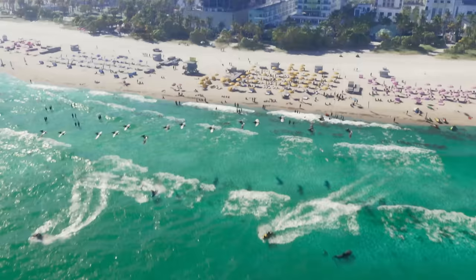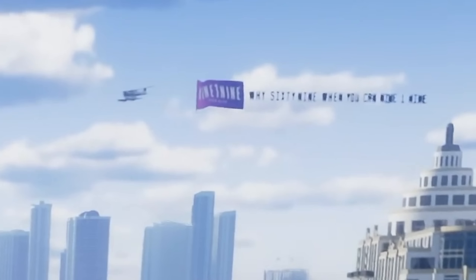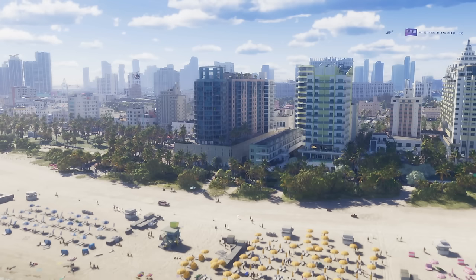The next thing to point out is on the beach — the NPC generation doesn't appear to be random. People congregate around seating areas and stick to certain areas of the beach, which is way more akin to real life. Seaplanes are a prominent aircraft in the game and look to be making a return. Another thing to note is that the draw distance is absolutely massive, though this could be because they've turned off other parts of the map to render a further draw distance.